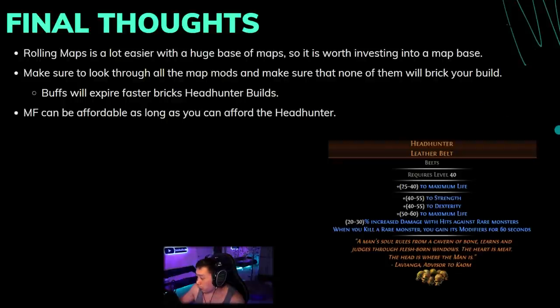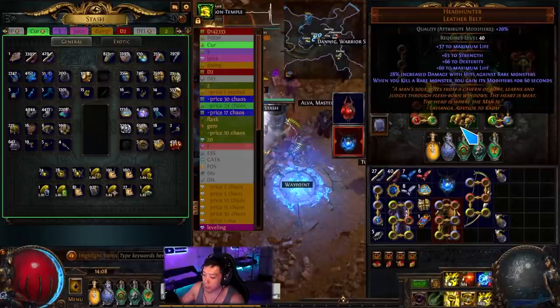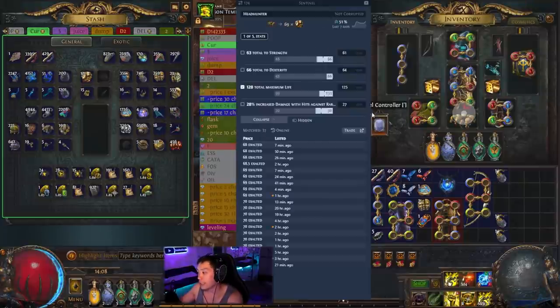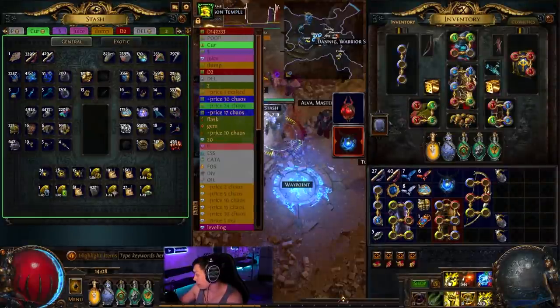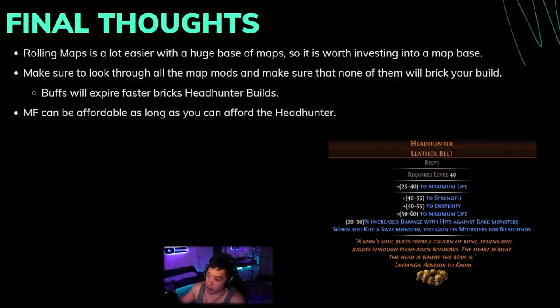MF is very affordable, as I hope I've demonstrated, as long as you can afford the Headhunter. This is a very easy setup to pull off. I think the Headhunter is probably still undervalued at 68 exalts — it's criminally underrated. If more people try Headhunter with magic find gear at a lower gear level, they'll find that the Headhunter belt can carry pretty hard. Thanks for watching everyone — I hope poe.re and X Mouse Button Control help you roll Beyond maps. I hope you find more mirrors, exalts, and magebloods. See you next time!